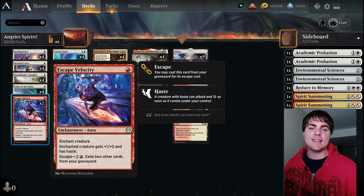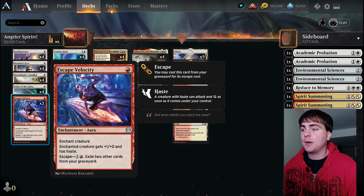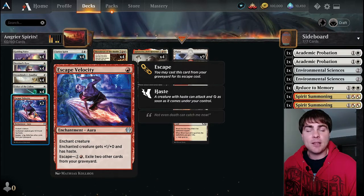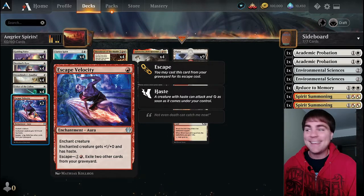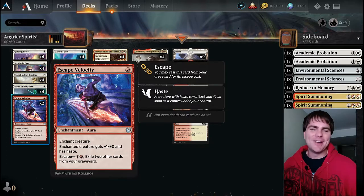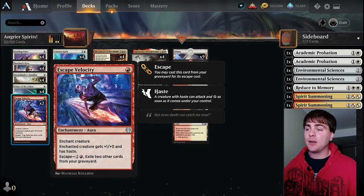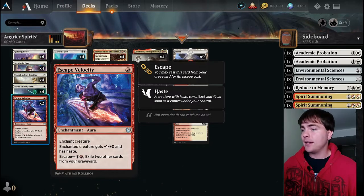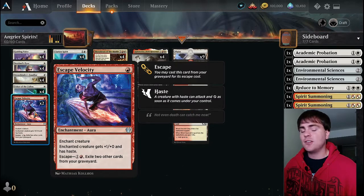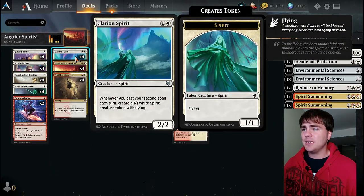Escape Velocity gives +1/+0 instead of +1/+1, but the creature also gets haste, so it's better when you play it on a creature that currently has summoning sickness - you can take that creature into combat right away. Plus one plus zero for one mana is not that bad, especially in this deck that's all about aggro. The escape cost is still really low and cheap, and it really helps fuel things.